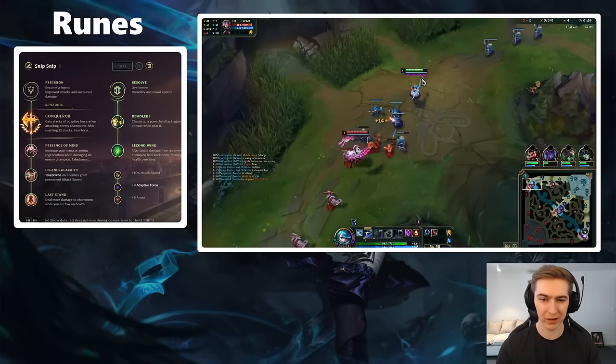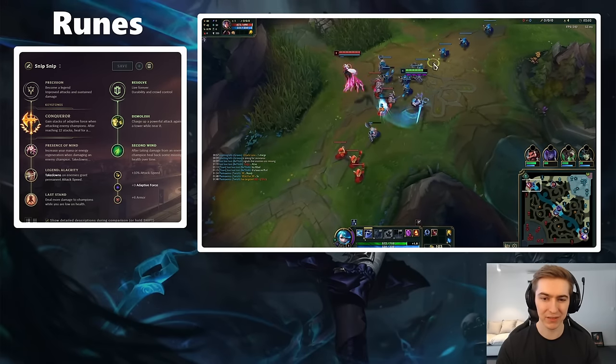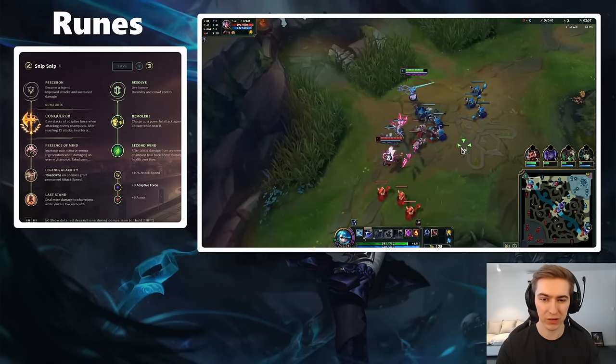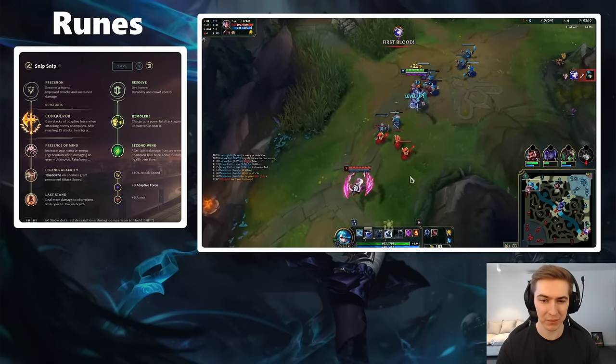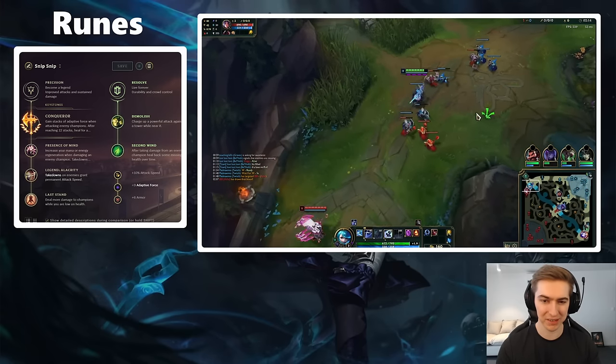Presence of Mind is mandatory because without it you're going to feel a lot of mana issues — spamming QE in lane and clearing sidewaves. Eventually you're going to run out of mana if you don't take it, because you're going to be using your Q very often on Gwen. It has quite a low cooldown, so you definitely need Presence of Mind. For the second rune in this tree, you're going to be taking Alacrity upwards of 90% of your games.